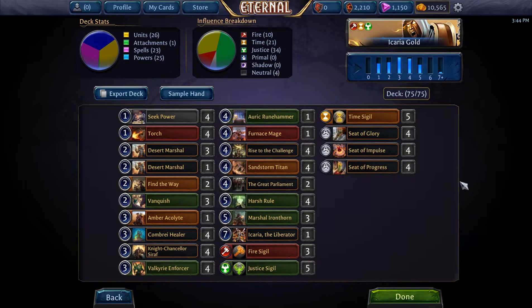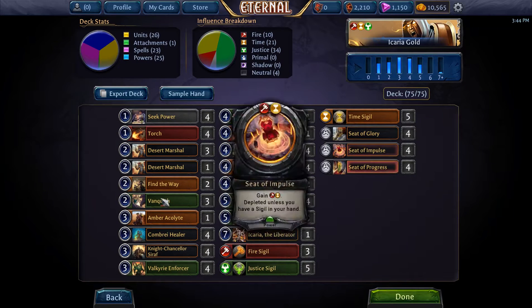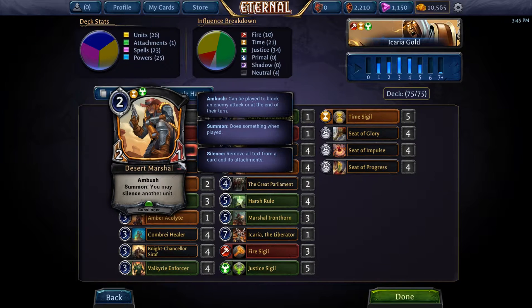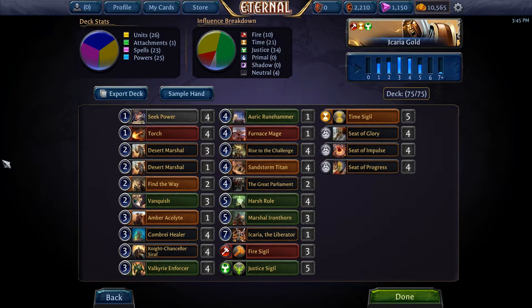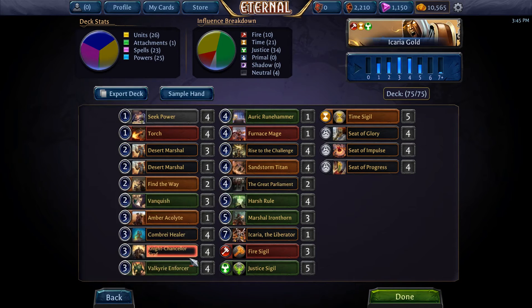We have made a couple changes, mainly playing Combra Healer just for the ranked meta and not knowing exactly what's going to be coming in, especially with the shakeups. A couple fewer Great Parliaments. The deck's pretty similar, running a full complement of silence effects in Desert Marshall and Valkyrie Enforcer, along with some very large legendary creatures or game-ending ones.